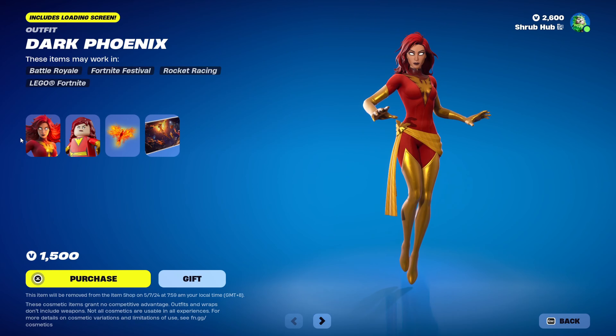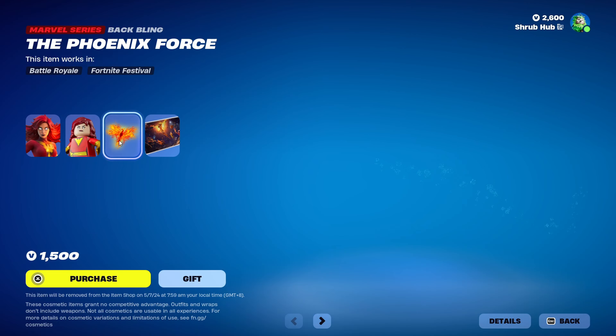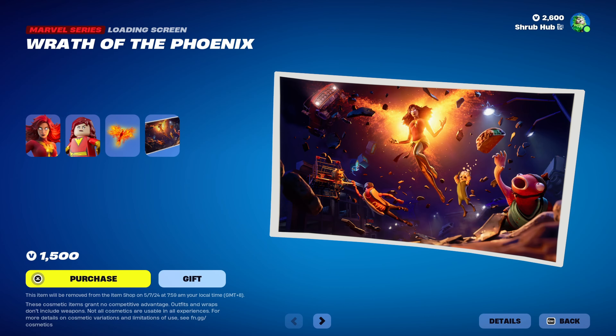Then we have Dark Phoenix. She's from Chapter 2, Season 8, and this is her own style. She comes with the Phoenix Force Back Bling and the Wrath of the Phoenix Loading Screen.